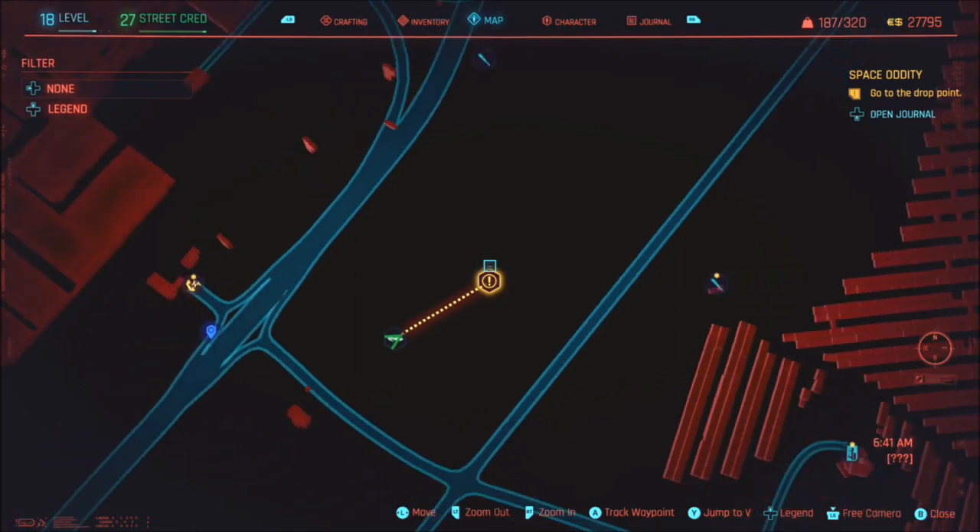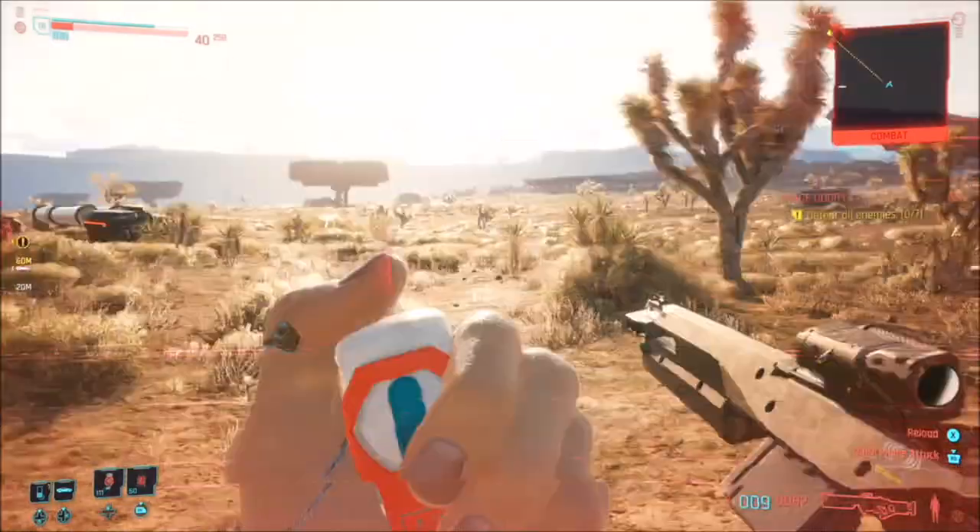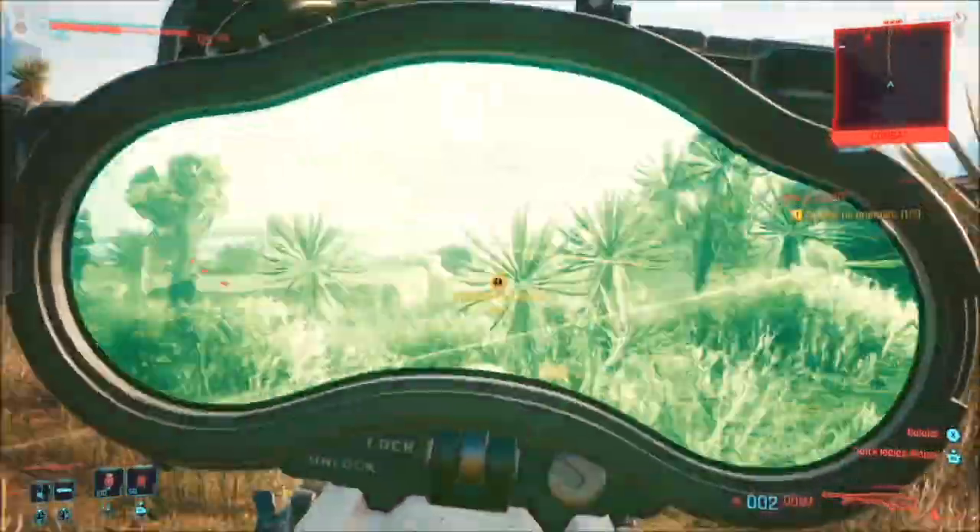From there you will then have to go out to the badlands — as you can see on the map there — and kill eight enemies who are guarding something that's fallen out of space.